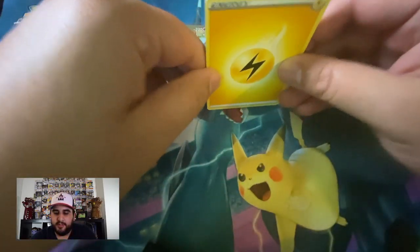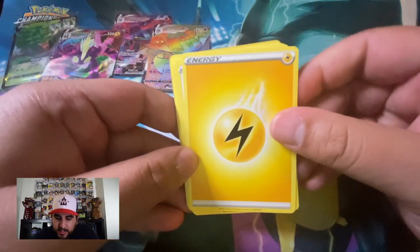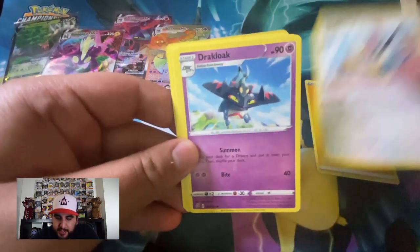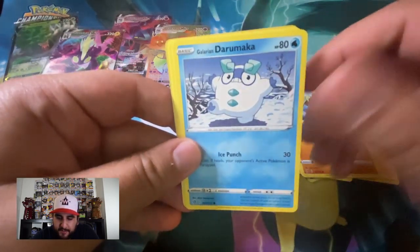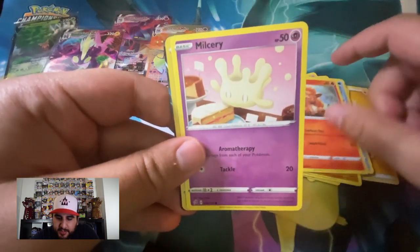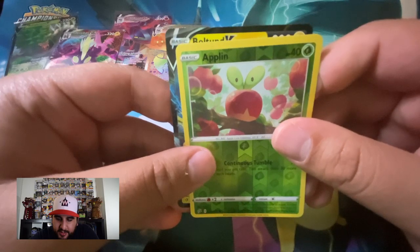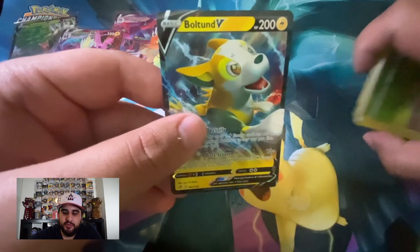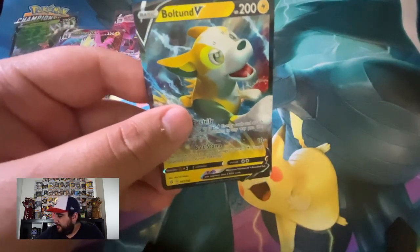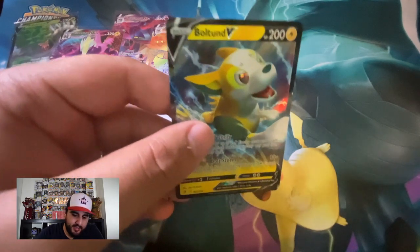Last pack of the Elite Trainer Box — let's end with a bang. Lightning Energy, Chatot, Drakloak, Lampent, Snover, Binacle, Galarian Darumaka, Vulpix, Milcery, Applin, and... Boltown V! Wow — another card I actually forgot about but super good. What an Elite Trainer Box — Dragapult VMAX and a Boltown V!